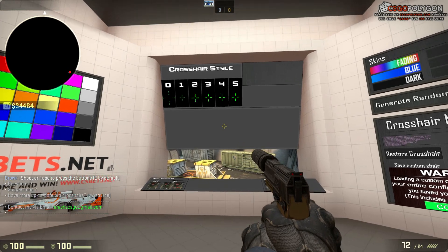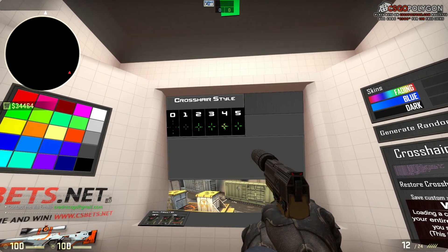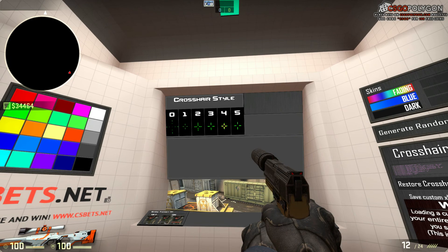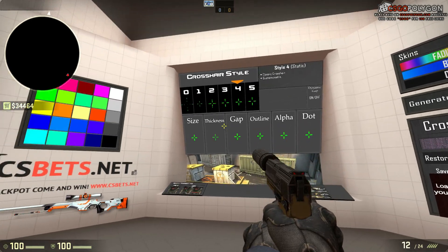Now the first option you get is to change the crosshair style. The one I prefer is the static one, which is number 4. So I will shoot that and it will present me with a bunch of different options.